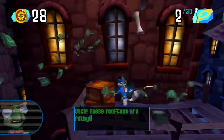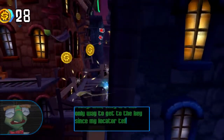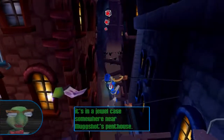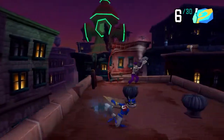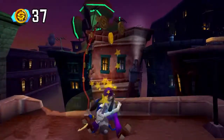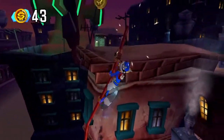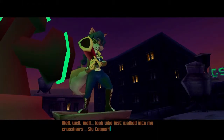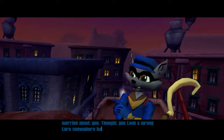Yuck! These rooftops are filthy! Well, they are the only way to get to the key, since my locator tells me it's in a jewel case somewhere near Mugshot's penthouse! Alright, thanks for the info. There is a rather interesting mechanic we're going to be coming across — and here it is. Well, well, look who just walked into my crosshairs. Sly Cooper. About time you showed up, Miss Fox. I was getting worried about you. Thought you took a wrong turn somewhere back in Paris.